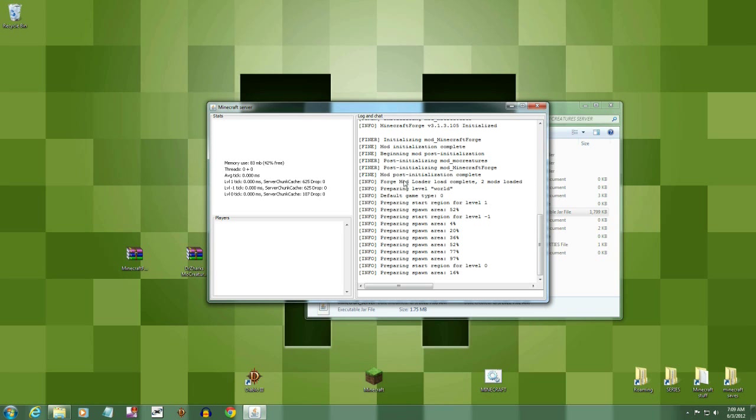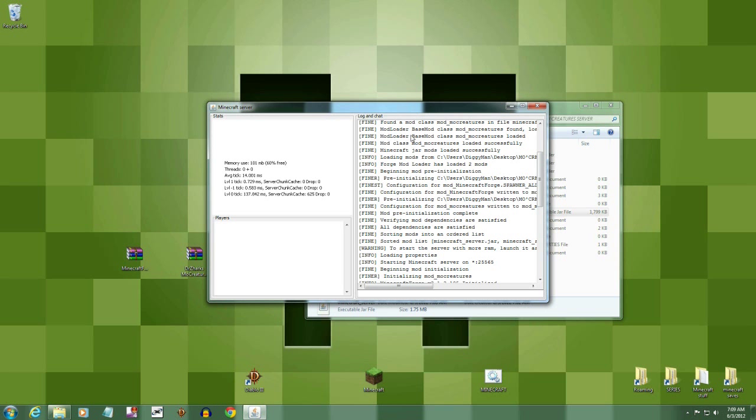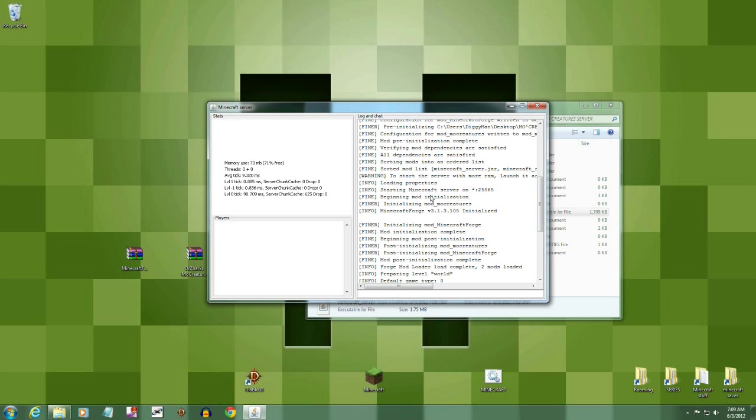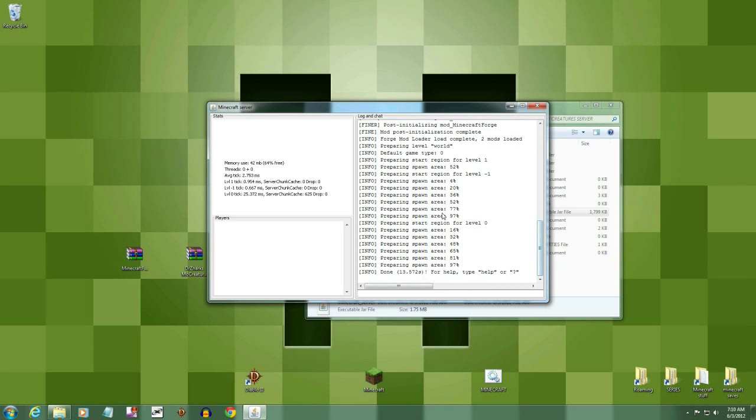It'll start up your world again. If you scroll up in the server console, you'll see 'Base mod loaded' — it loaded Mo' Creatures, then it loaded Minecraft Forge. It completes Minecraft Forge, then Mo' Creatures starts loading too. Once both mods are listed and the world finishes building, the server is running with mods active.